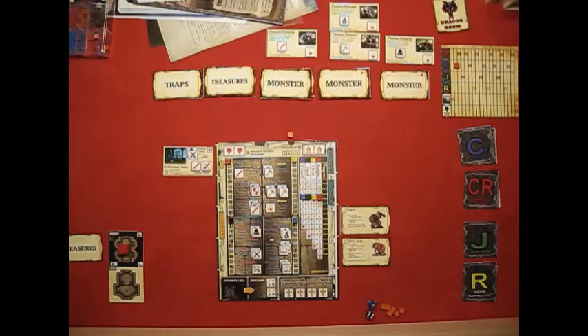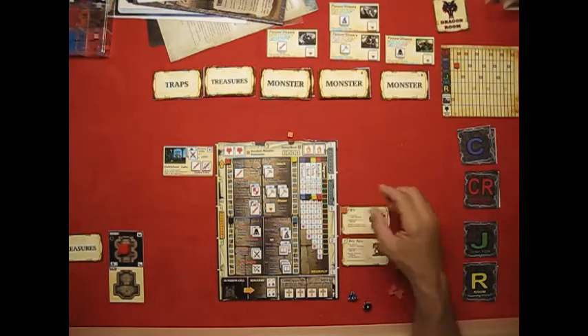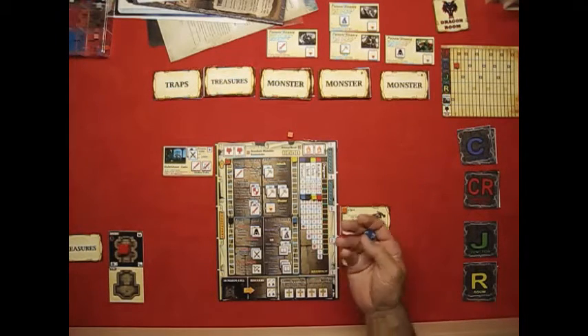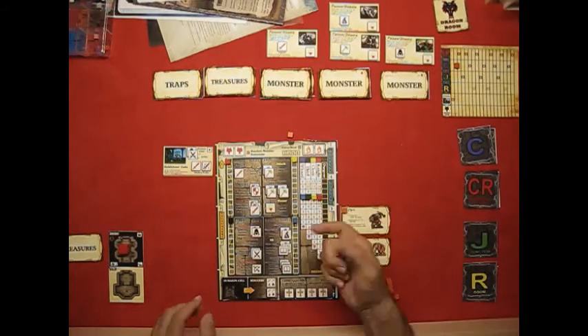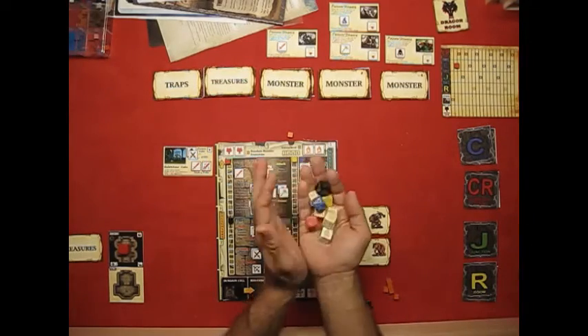Now we talk about the orange cubes and the dice. The d6 is the attack die for monsters. The orange cubes are initiative cubes — if a monster wins initiative when you roll your action dice, you place an orange cube on them so you know they fought first. The d4 is usually for tracking which character was affected by something like poison — you roll d4 and one through four corresponds to which character was affected.